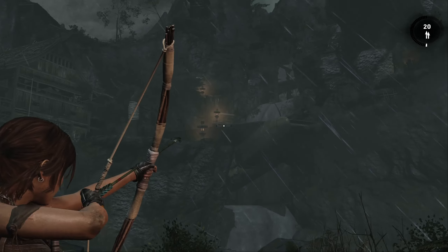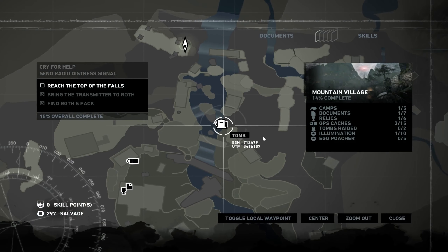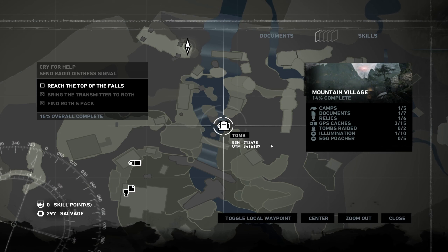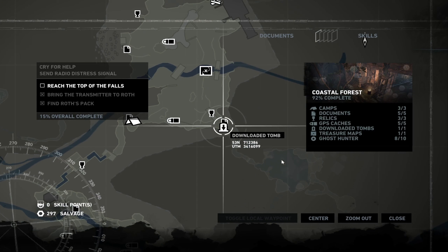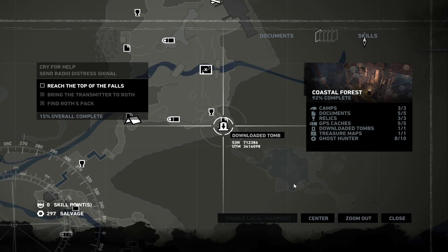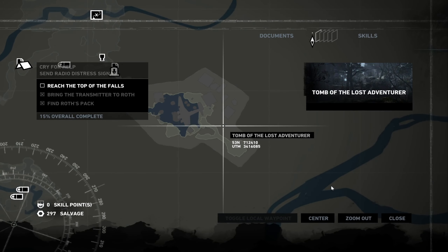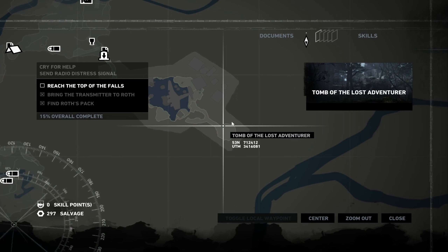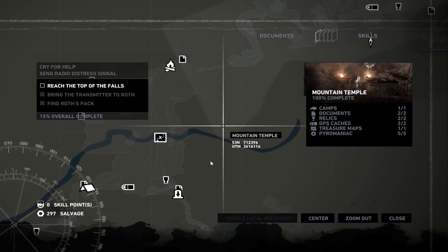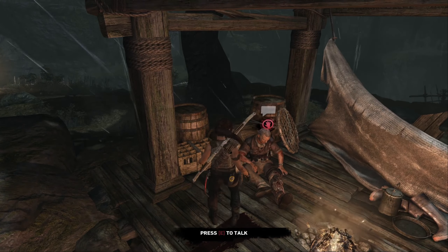So we can now climb those rocks. As I mentioned in the previous episode, we're gonna go check this tomb. I don't know if I should wait until we go further in the playthrough, because the downloaded tomb we checked - the Tomb of the Lost Adventurer - there's something in here I cannot open because I didn't have the equipment. Now with this axe, we need to open a door to get into the last chamber, so we will have to go back anyway. I notice here you can talk with Roth.